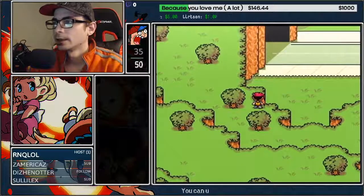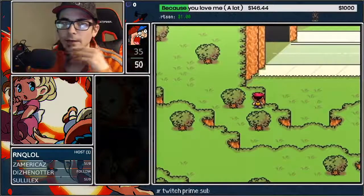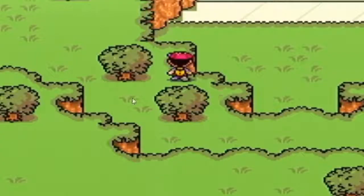What we want is Ness to be just flush with the bottom of this tree — you see how the shadow is exactly on line with the shadow of this tree. That's what you want. If he's a pixel off, he'll walk down instead of up. That's all you need — then from here use a skip sandwich.